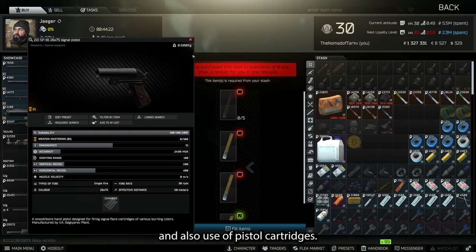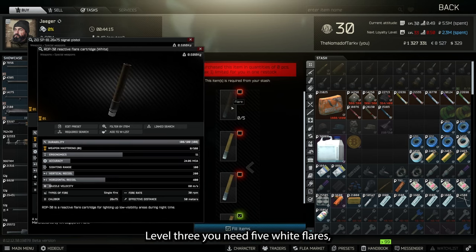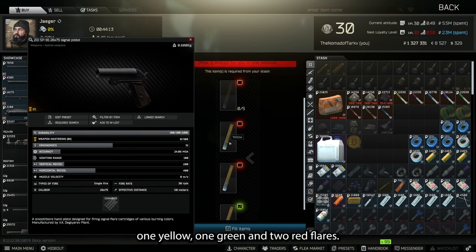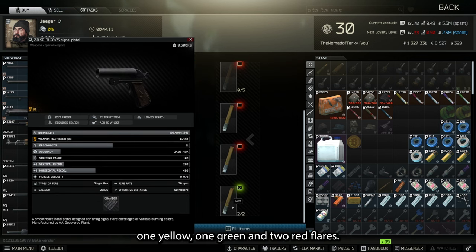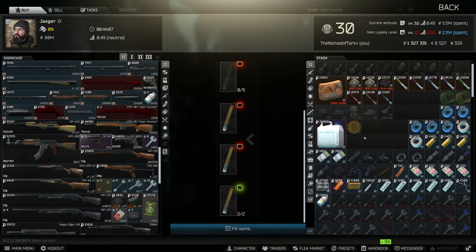In order to use the pistol cartridges you need to have the signal pistol, which can only be obtained by bartering for it from Jaeger trader level three. You need five white flares, one yellow, one green, and two red flares. Once you obtain that, you can use the cartridges in raid.